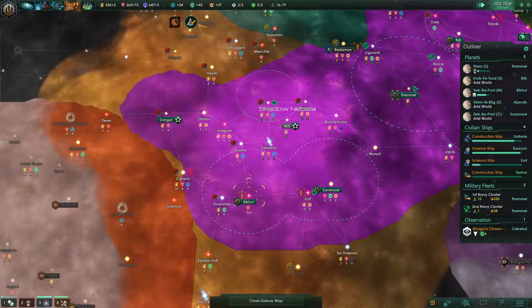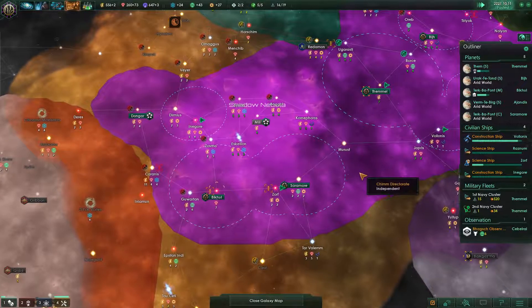Get back up to that level. Mining station is cleared. Orinthi secured.